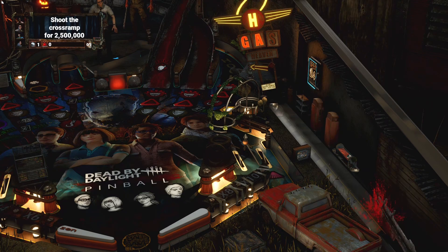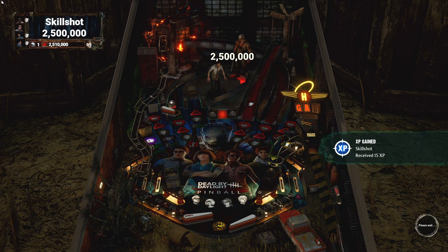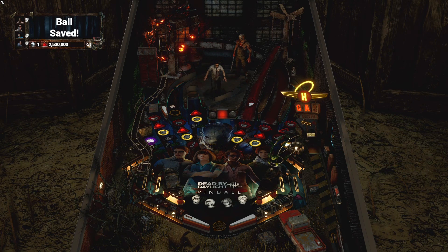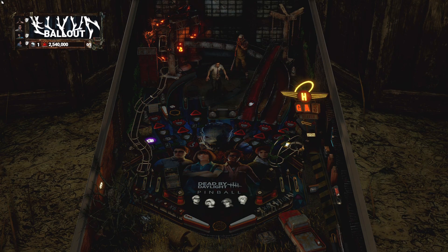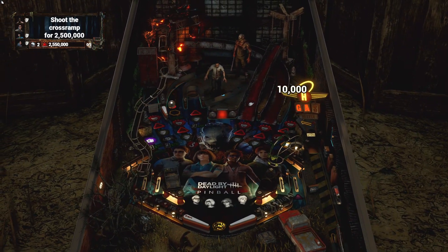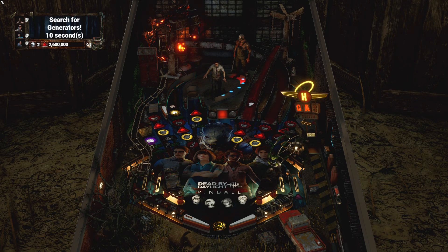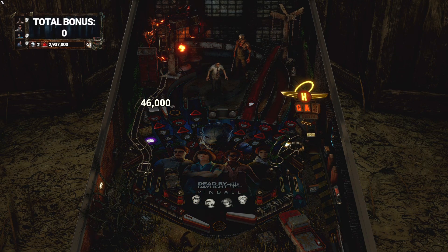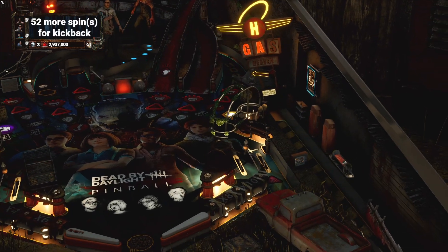The Dead by Daylight table is based on the horror video game of the same name. I barely played that game but I know it's very popular. This table uses the Trapper — one of the original villains — a big guy with spikes sticking out of him, with an avatar standing near the upper center that animates throughout gameplay. The style is backwoods, like a rusty gas station junkyard. You get stainless steel ramps with blood smeared on them, and a cool mechanism at the top of the ramp that redirects balls. The Trapper will actually animate and chase the victims from time to time. It's very cool.